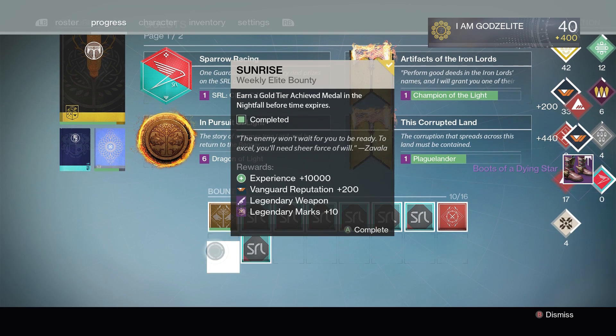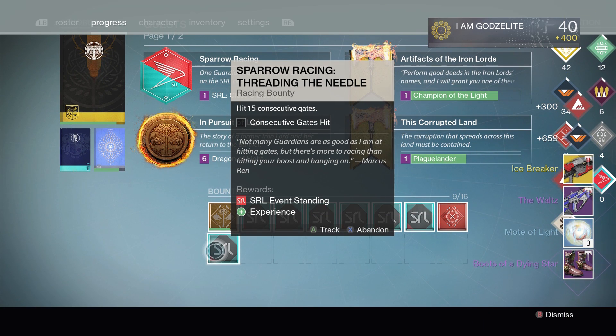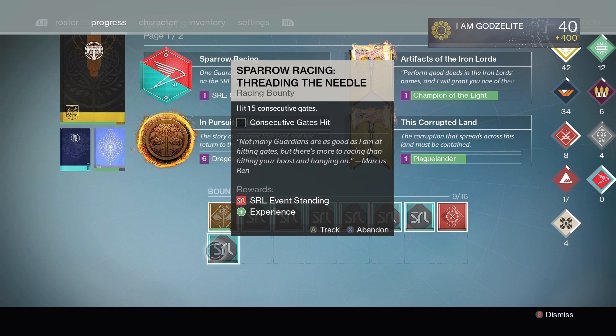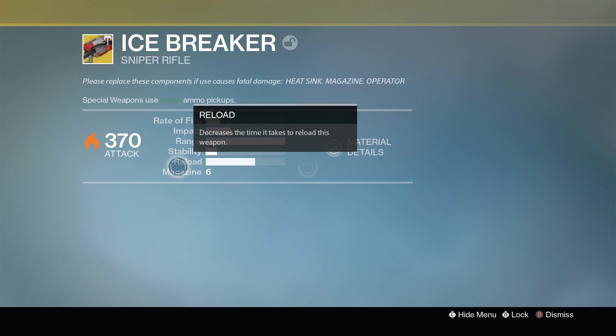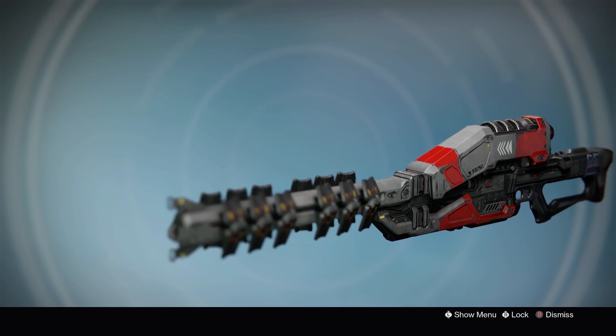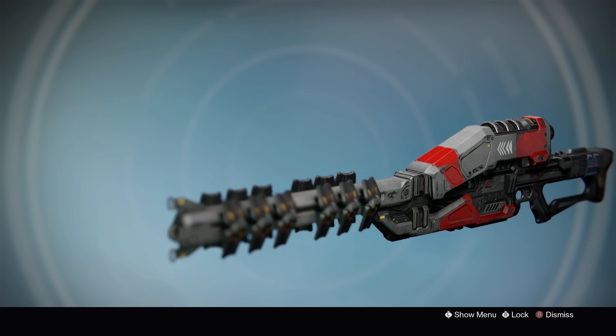The way you get it is you have a chance to get the gun to drop for you when you turn in the Sunrise Vanguard Elite Bounty from Zavala. It's the bounty where you have to get the gold tier in under 30 minutes during the nightfall.